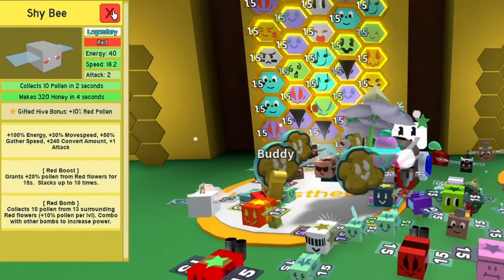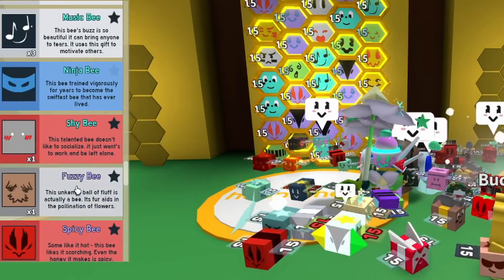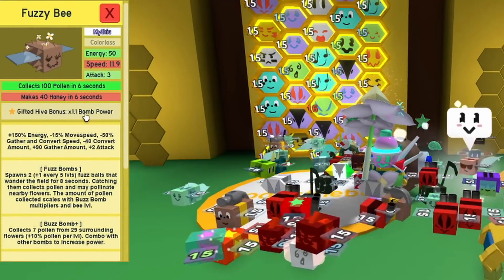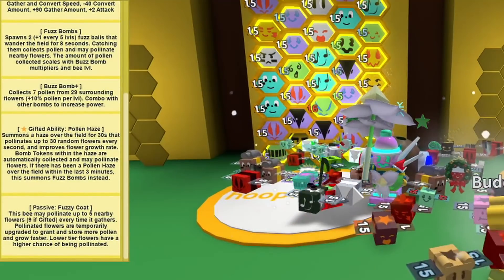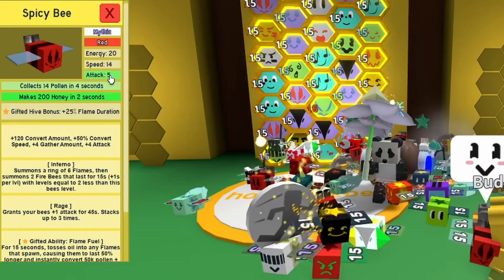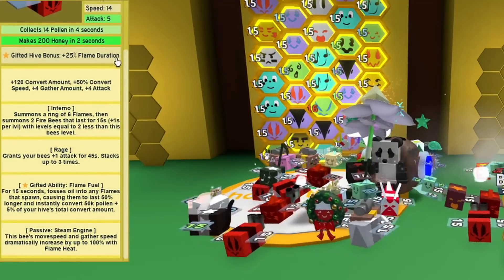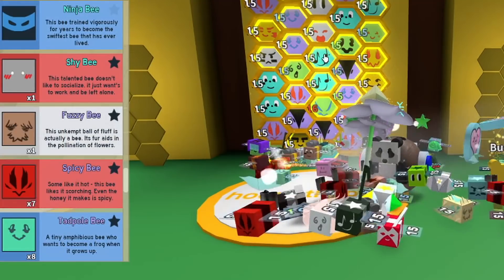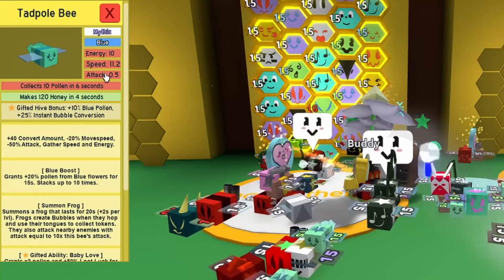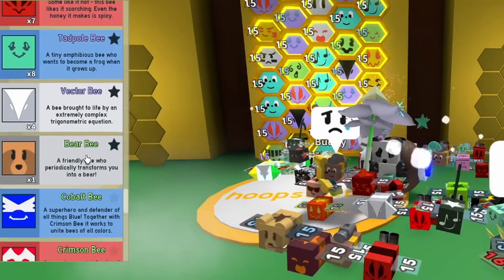Fuzzy bee gives a bunch of bomb pollen and fuzzy pollen haze — definitely keeping that. Spicy bees — I've got seven. They have five attack, flame duration improvement, inferno rage, tokens, flame fuel, and steam engine. I might have to turn some tadpole bees — I can't get rid of them right now because the attack is horrible. Four vector bees for pollen mark triangulation and mark surge, with decent attack, some of them gifted.